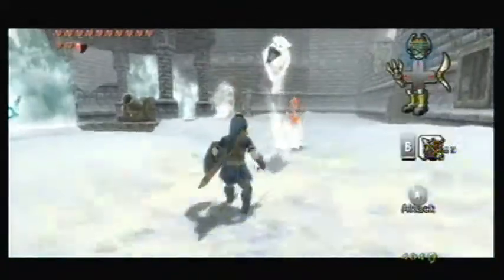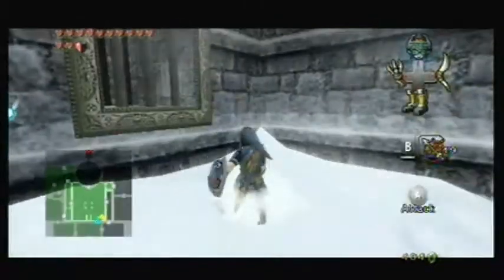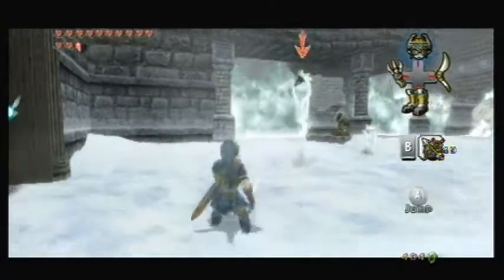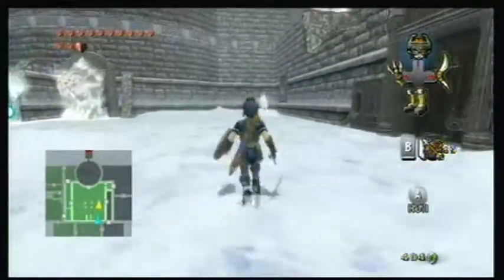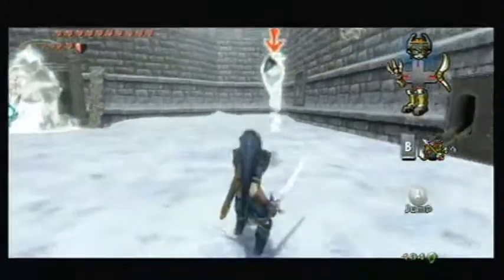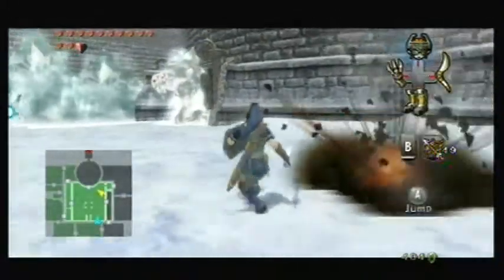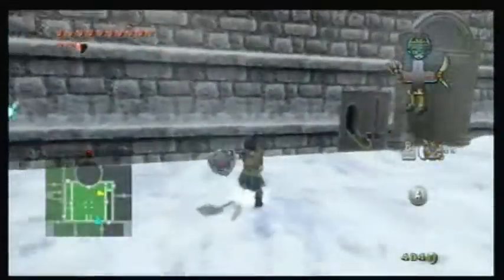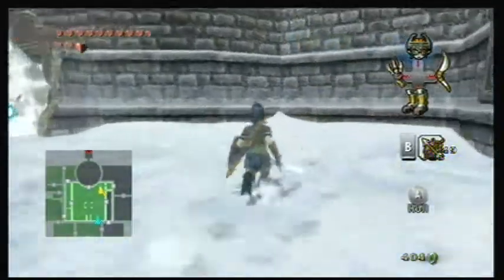Ah, more wolfos. Get over here. Take care of them good. Yeah, jump attack's working fine. And over there is a freezard. Okay, I jumped out of the way in time. Yeah, they will freeze the crap out of you.